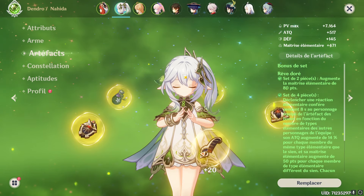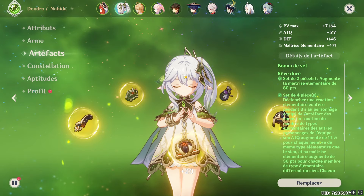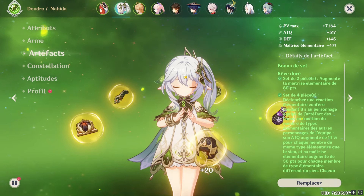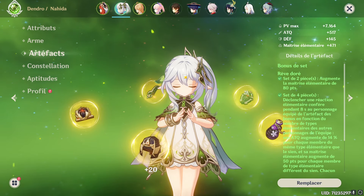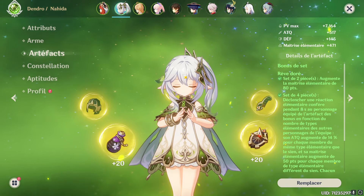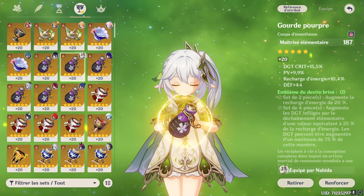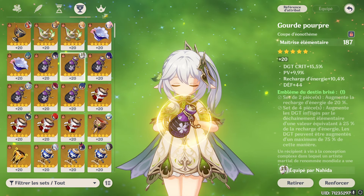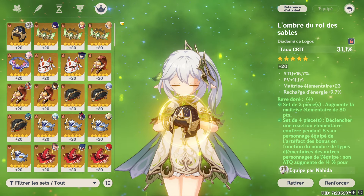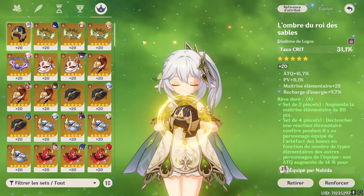Maintenant passons aux artefacts. Il y a deux variantes, et il faut considérer le passif Éveil Élucidé. Tout d'abord, le 4 pièces Souvenir de Forêt va baisser la résistance Dendro des ennemis de 30%. Vu que les bonus ne se cumulent pas, s'il y a déjà un autre porteur de ce set dans la team, vous pouvez partir sur un 4 pièces Rêve Doré, qui donne un boost de maîtrise élémentaire selon les éléments des personnages. Essayez de ne pas dépasser 852 d'EM sans buff sur les statistiques globales de Naïda. En build alternatif, on pourrait citer le 2 pièces Souvenir de Forêt + 2 pièces Rêve Doré. Au niveau des main stats, sur le sablier et la coupe, partez sur de la maîtrise élémentaire, même si la coupe Dendro peut être meilleure dans certains cas. Sur le casque, stat critique ou maîtrise élémentaire selon vos substats. Concentrez-vous sur du taux critique, des dégâts critique, de la maîtrise élémentaire et un peu d'attaque en substats. Pour la recharge d'énergie, 120 suffit.